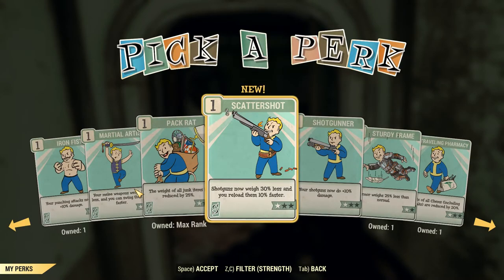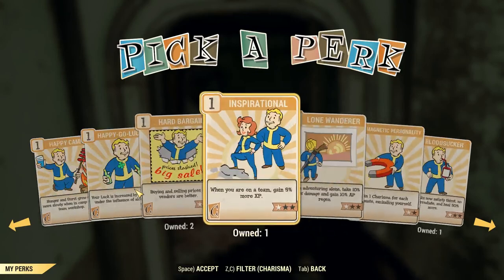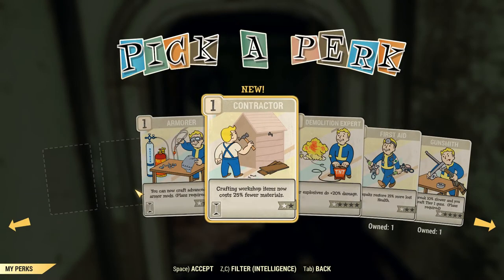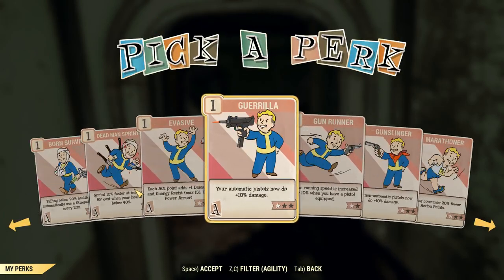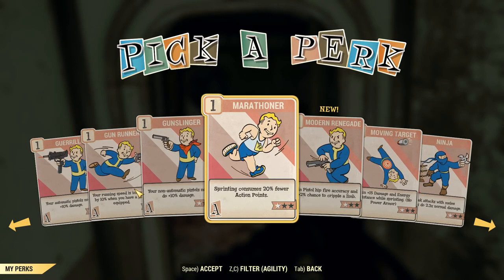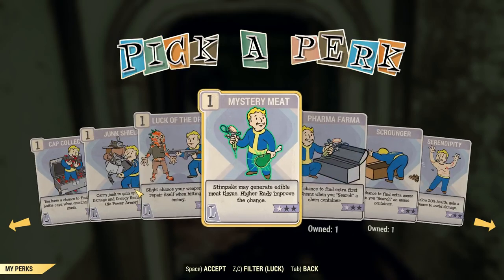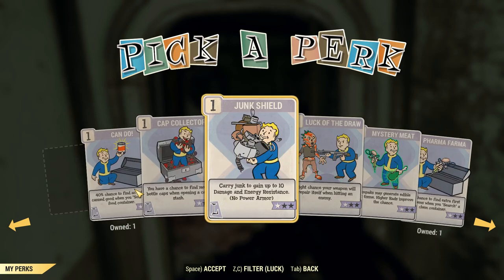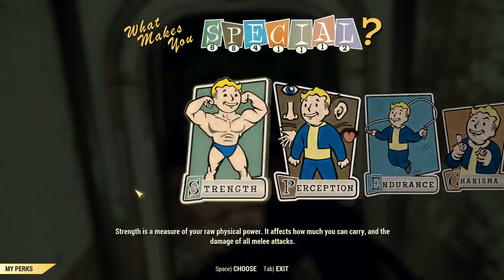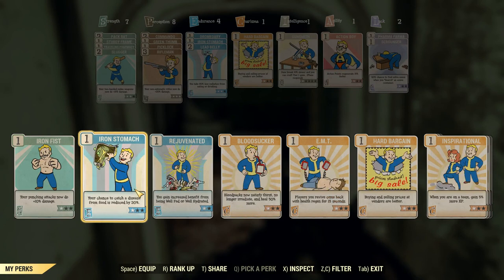Shotguns do wait less and reload faster — wouldn't be bad. Shotguns do more damage too. Crafting workshop items now costs less materials, that's cool. Gain pistol hit accuracy. Automatic pistols do more damage. Serendipity — while below 30% health, gain a chance to avoid damage. I just like the word serendipity. We were going to get a little more damage on the axe because it was starting to get underpowered.